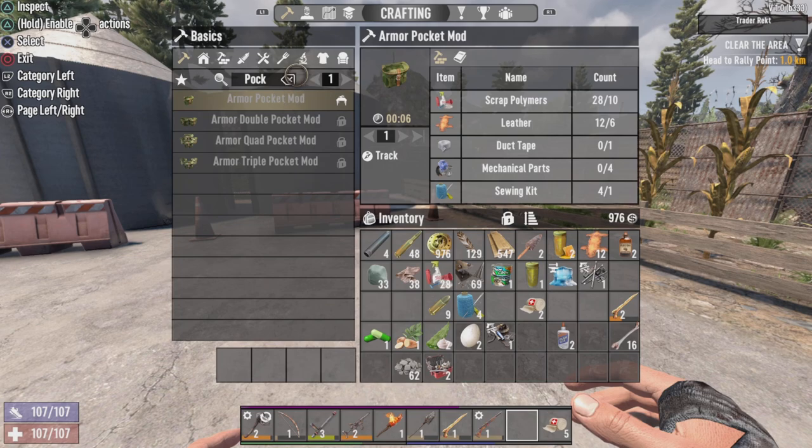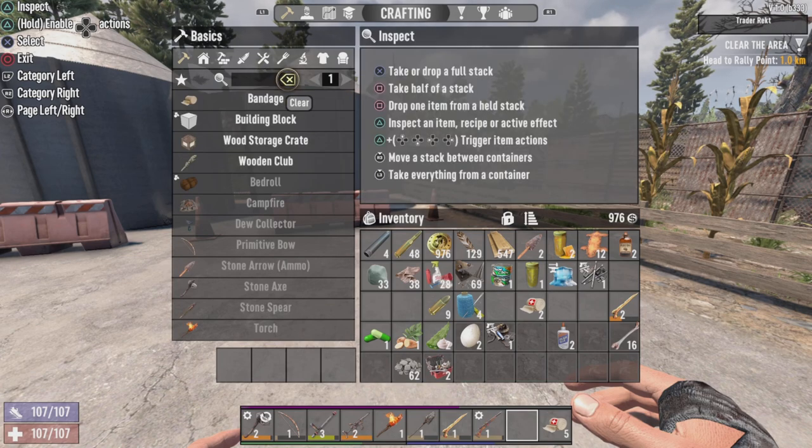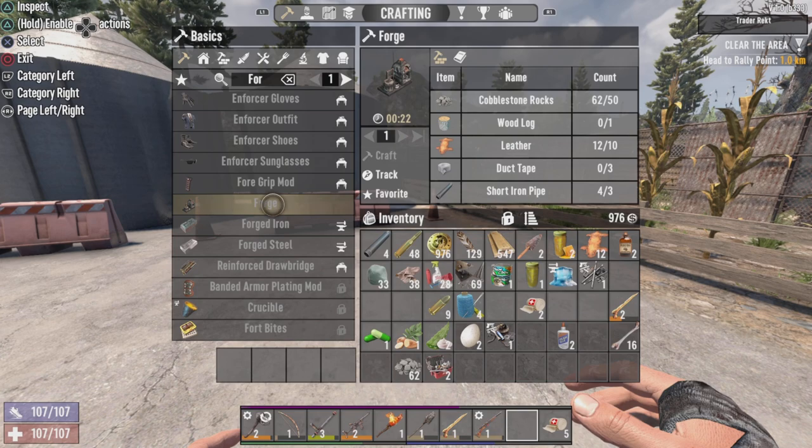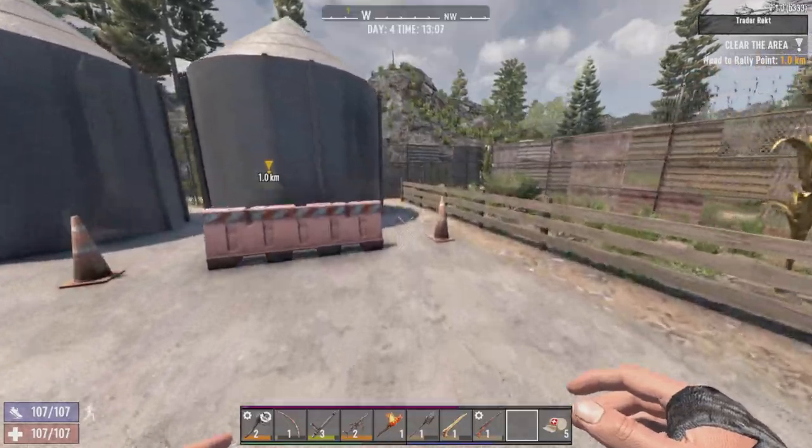We'll be able to make a Forge. Let's actually take a look at what that might entail. We need cobblestone rocks, we have the leather, we need some duct tape and short iron pipes, and a wood lock.